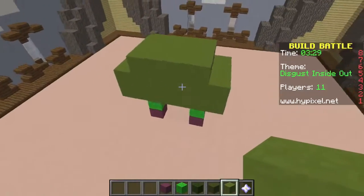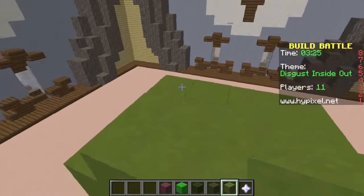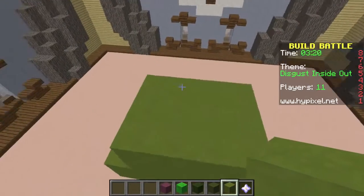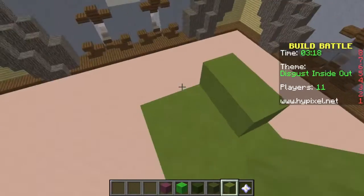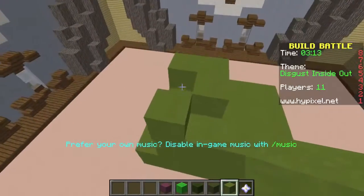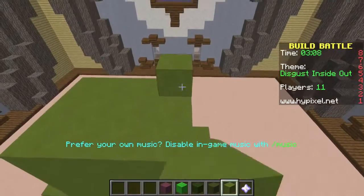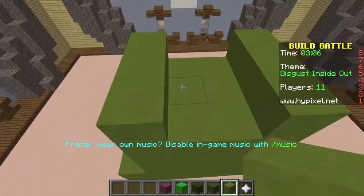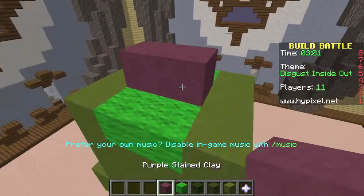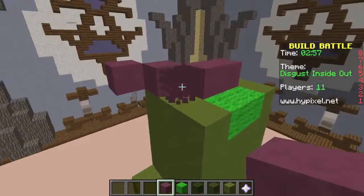I can't remember if she has a belt on or not, so let's just not worry about the belt and focus on getting her dress done. It's kind of a sleeveless situation so let me do this for her sleeves, and this is her skin again. She has that purple scarf-like thing, so let's put that in here — there's her scarf.